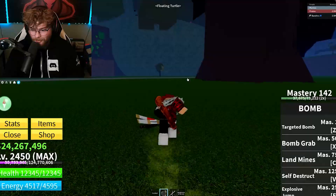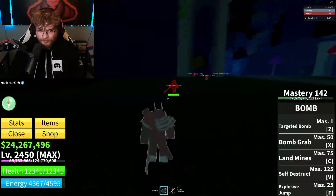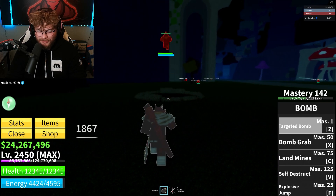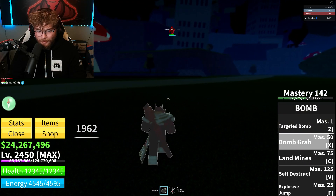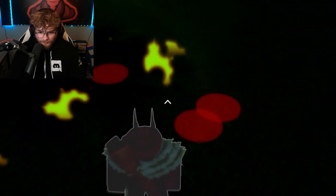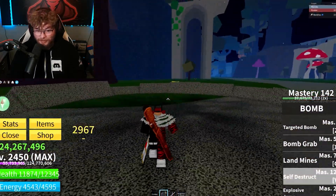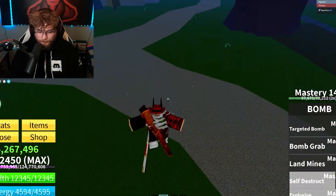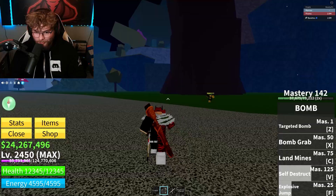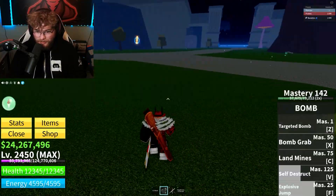Since I didn't really even get to use this yet, I'm going to test it on these NPCs. First off we got the Targeted Bomb - actually not too bad, 1800 damage. Then Bomb Grab, Landmines - why are there like pepperonis on the ground? Self-Destruct is actually pretty good, 2900 damage. And the Explosive Jump does 1900 damage, so this fruit is actually not bad.